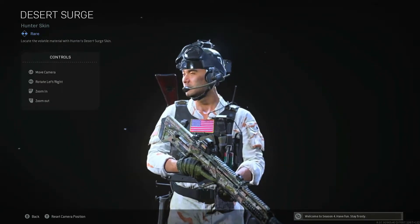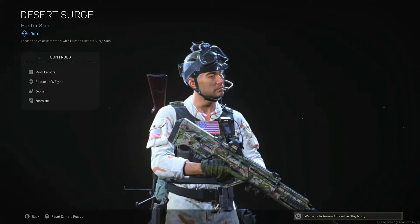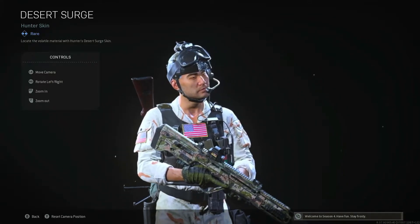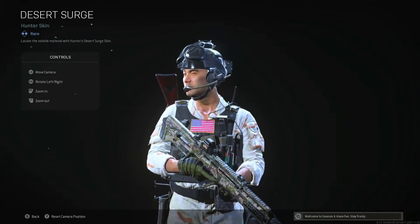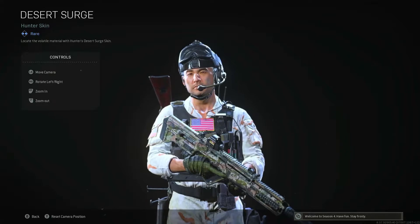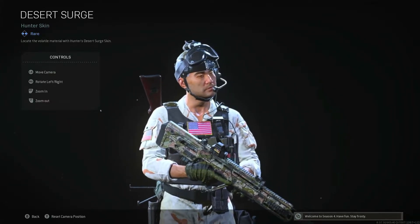What's up everyone, it's your boy Outlaw back with another video. This one is the Hunter Desert Surge operator skin, unlocked at tier 80 on the battle pass. As always, make sure to like, subscribe, and hit that notification bell as we are on the road to 400 subscribers — it really does help small content creators like myself, and I really do appreciate it.